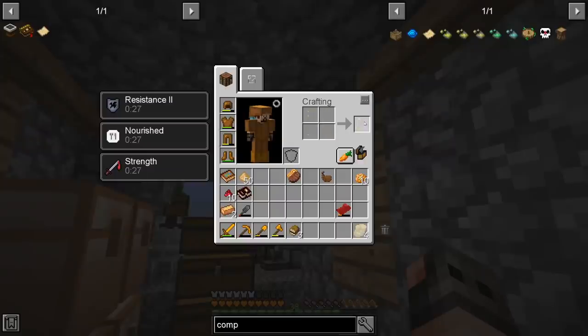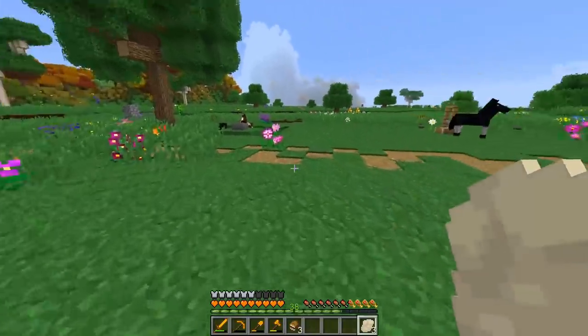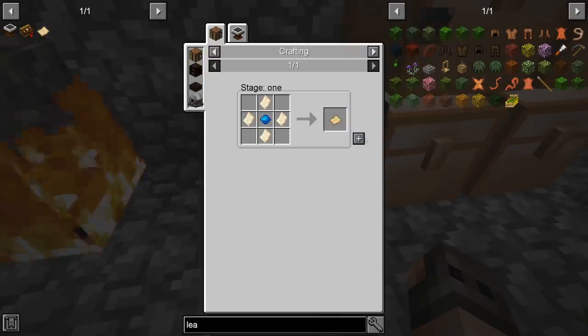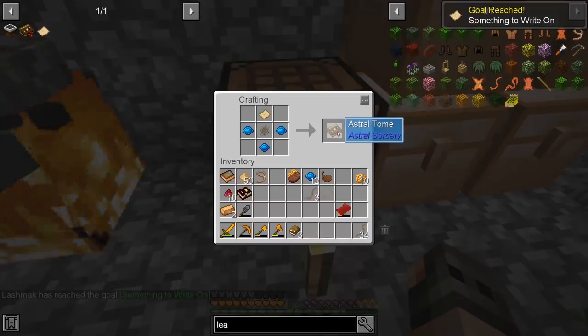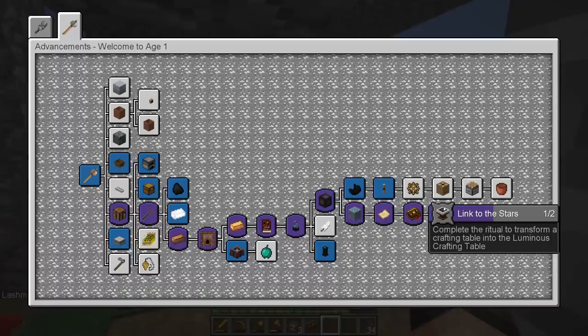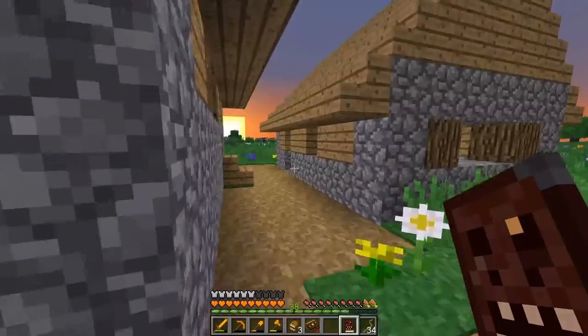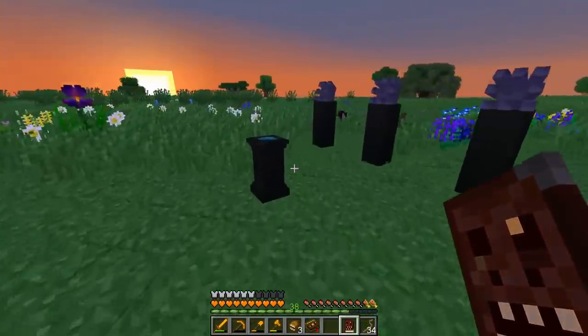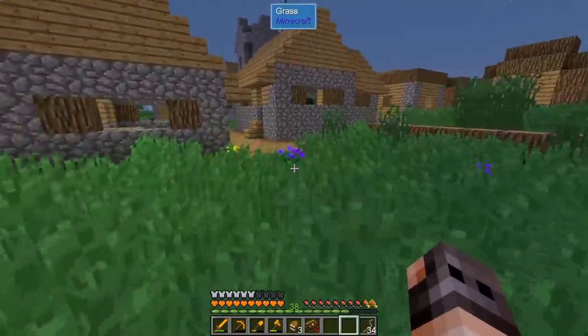We need to make the sheet and then press it using our horse, which is not here for some reason. Get back to work. Once we get this, we should be able to make 1 parchment and the astral tome. The final thing we need to craft in order to unlock the next age is the luminous crafting table, which is actually not going to be as difficult as you would think, because I think we already have some PE in the pedestal.